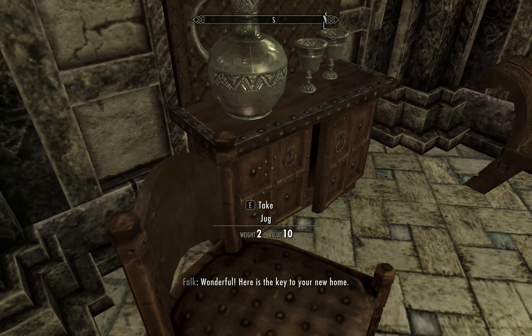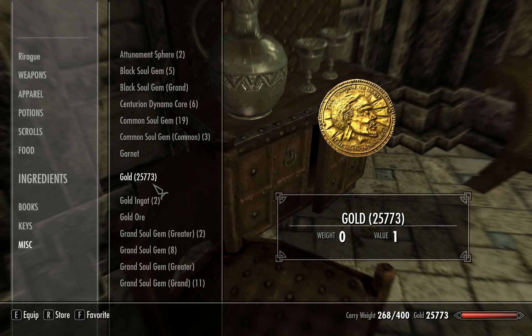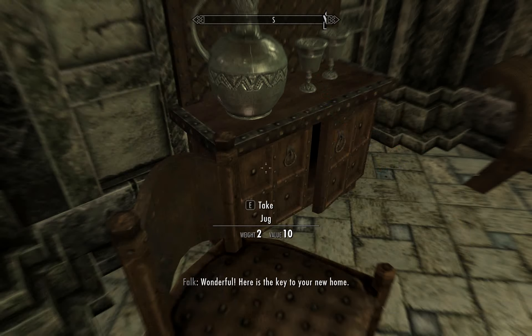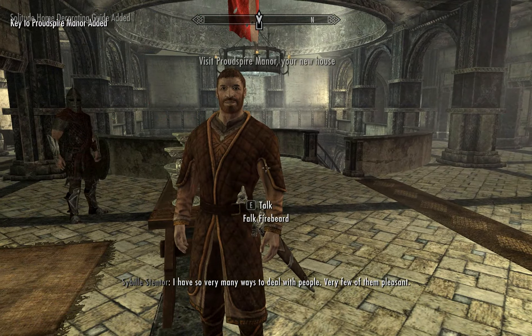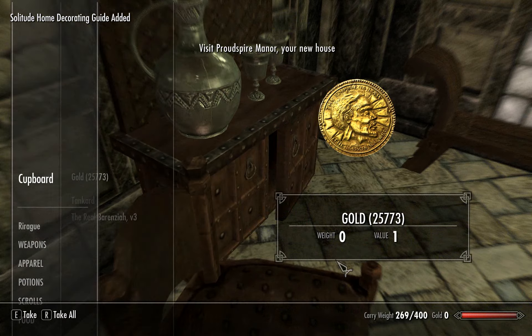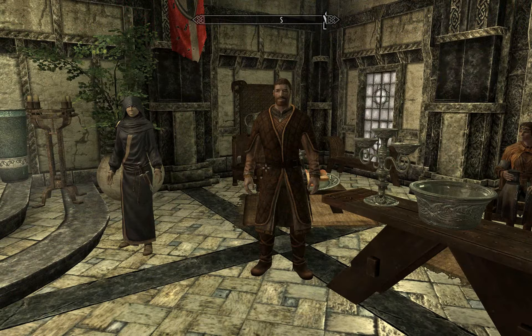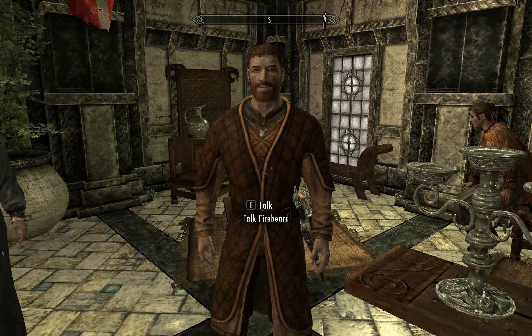If you'd like to purchase a house, click yes, then click 'I'll take it', and then cancel quickly. Go to the cupboard and place all your gold in the cupboard. And there you see I've got the key, and my gold is still here.